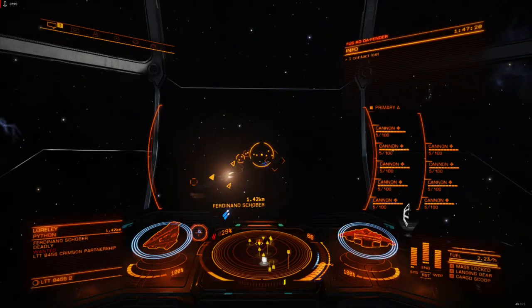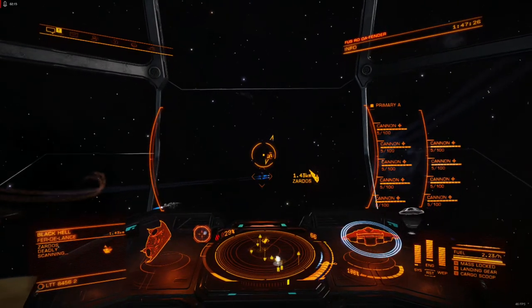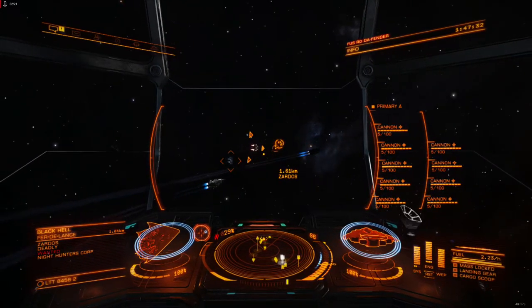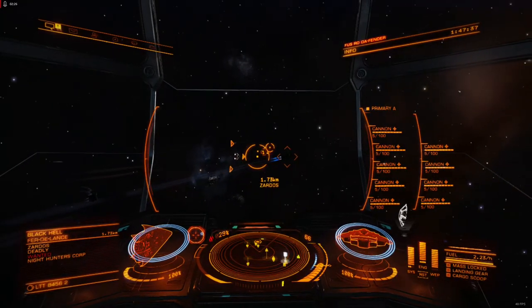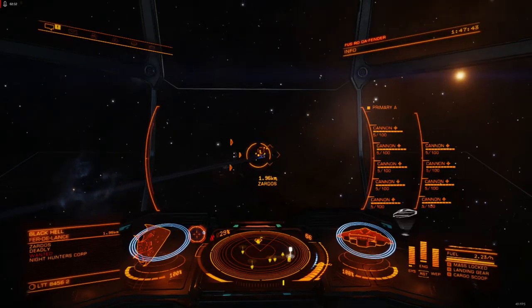Which was funny in its own right, but it was very imbalanced. It allowed commanders to abuse the arcade physics engine Elite Dangerous uses with complete impunity. And make no mistake, arcade physics are the primary reason why this works. The kind of work required for a fully simulated cross-section for impulse is something FDEV skipped in order to ship the game a lot quicker.